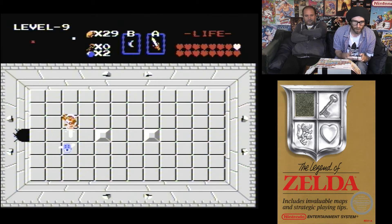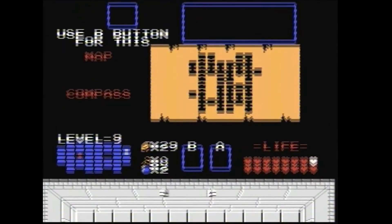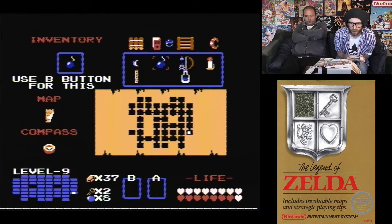He had the map, and it revealed many more rooms we hadn't explored. Holy shit — look how many more rooms there are! Another key from the outer area. We didn't need to buy keys — the outer edges give you keys. Just needed to do the outer sections first.